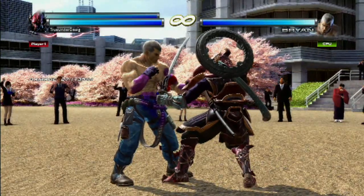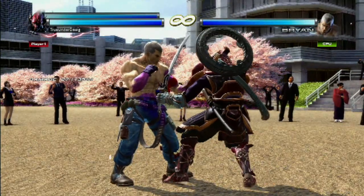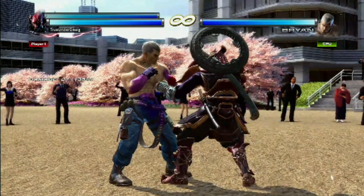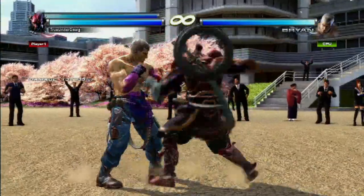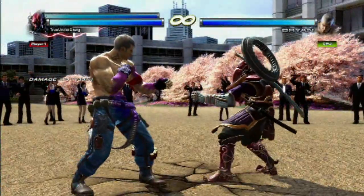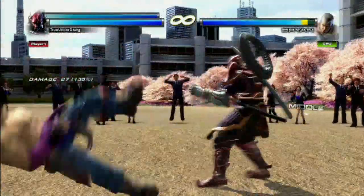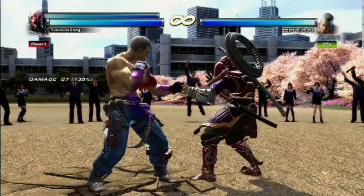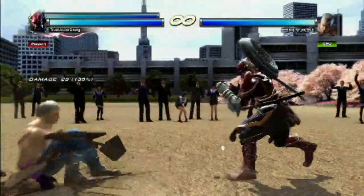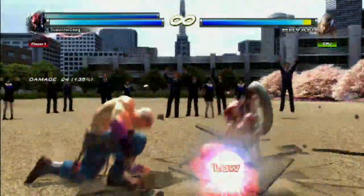We have one more thing to cover, and it's kind of complex so you don't have to use it if you don't want to. But if you push 3 plus 2, you'll put away his sword and change a lot of his moves. For instance, his 2 then 1 looks a lot different, and so does his forward 3 plus 4 — just a tackle. Not to mention his forward 1 plus 2. A lot of his moves become different, so you might want to experiment with this.